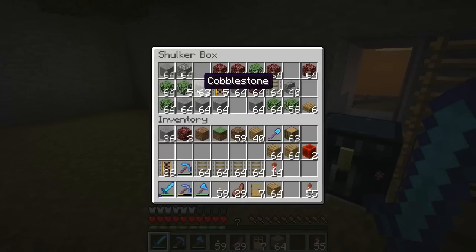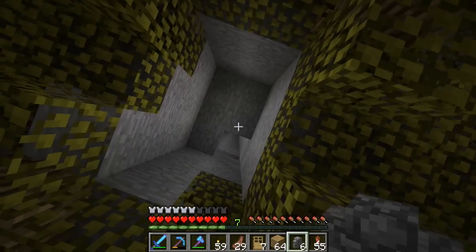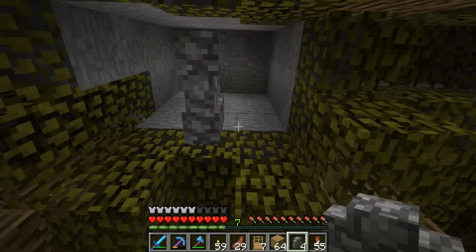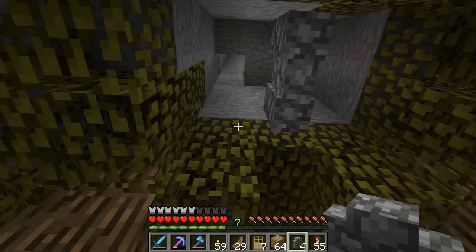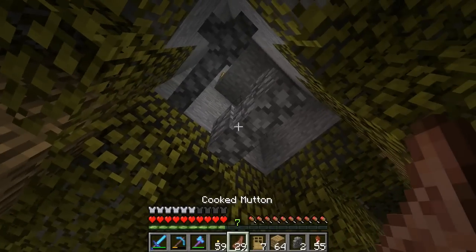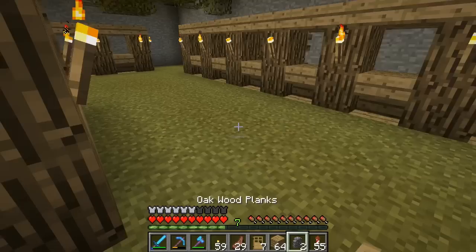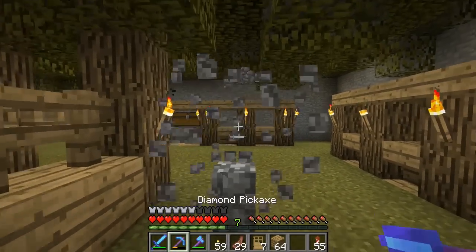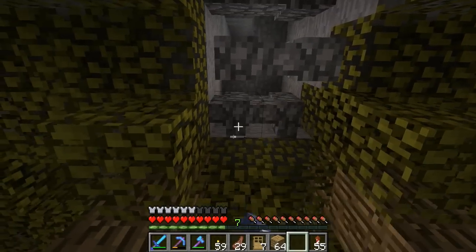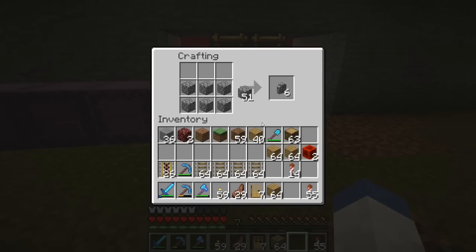All right, first off let me grab some cobblestone. The first thing we're gonna have to do is we're gonna have to have the villagers fall into this part then onto the top part. So I think if we put one right there and right there... we need a way for the villagers not to fall down but we need a way for the baby villagers to fall too. I don't think that right there is gonna work. Hold on, let me think about the villager breeder we had before - they were sitting on the one post and then we had posts next to it. We'll test this out for now.